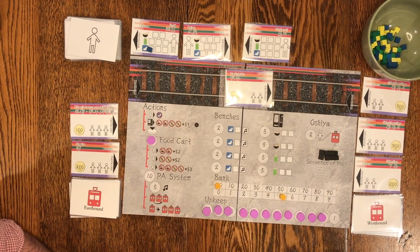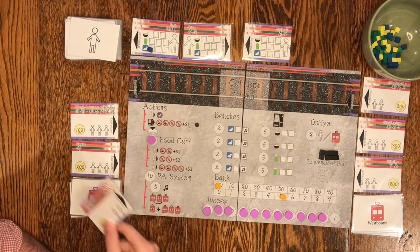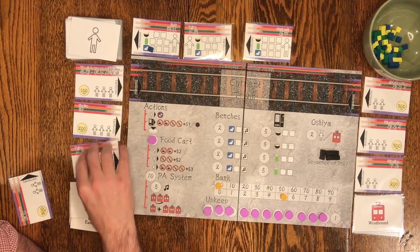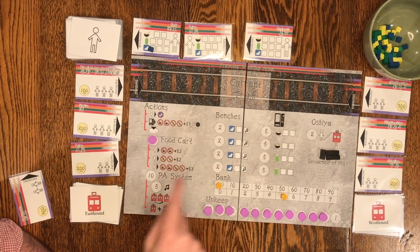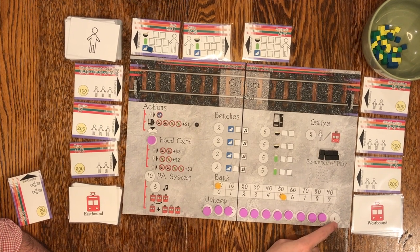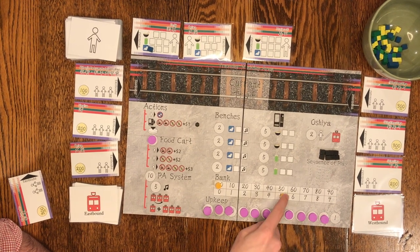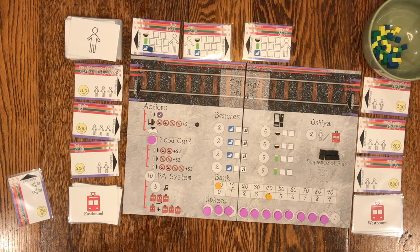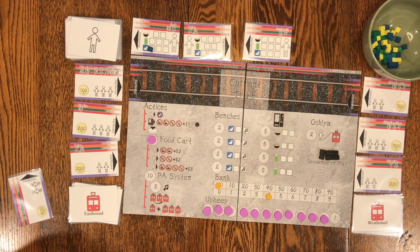The next part is housekeeping. You discard whatever train cards are in the display, make sure all the tracks are refreshed, return any blue cubes from the benches area to the cup, and then spend upkeep. The upkeep cost is whatever the highest number revealed on the track is — right now it's one, so spend one. Then it goes back to the beginning with the add needs phase. That is basically how you play Nightmare Station.